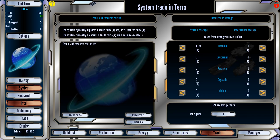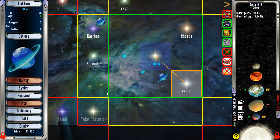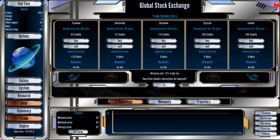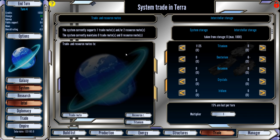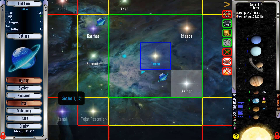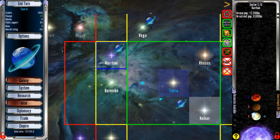Now that we have buddies, let's go be friends with these guys and do a trade deal. Let's go to trade. So we can set up one trade route and two resource routes with this system — it's big enough to handle that. The trade route works just like any other 4X strategy where we set it up and it slowly starts bringing cash in. Resource routes bring in resources — say one system is making a whole bunch of titanium and we want to send it somewhere else.